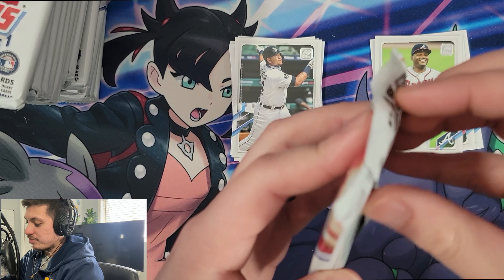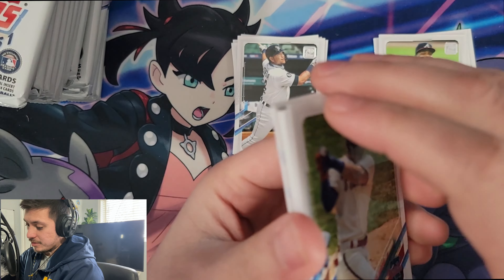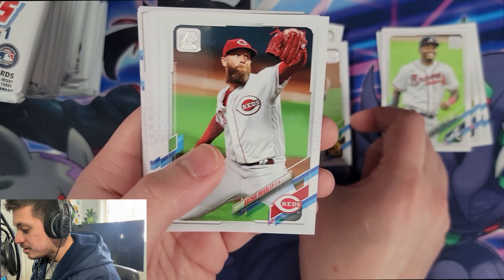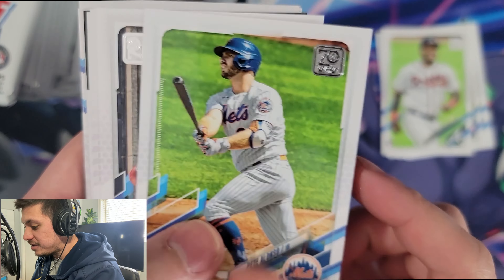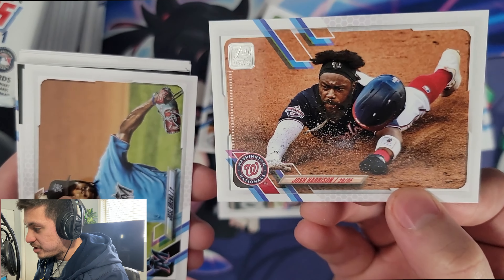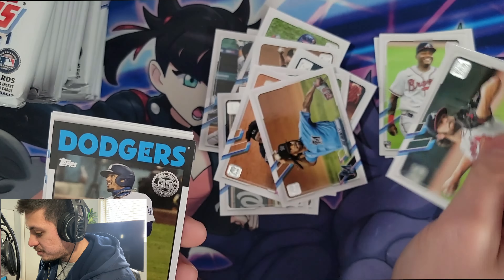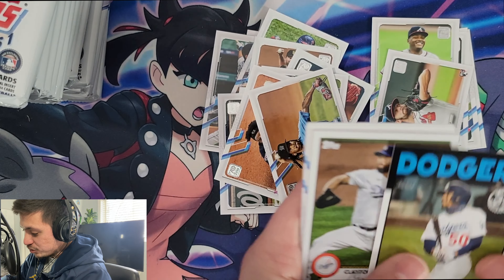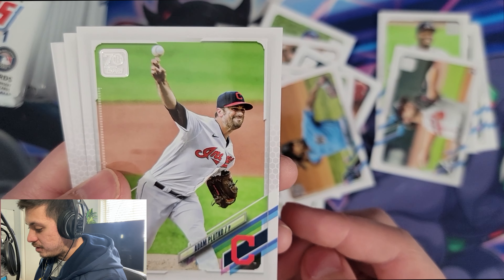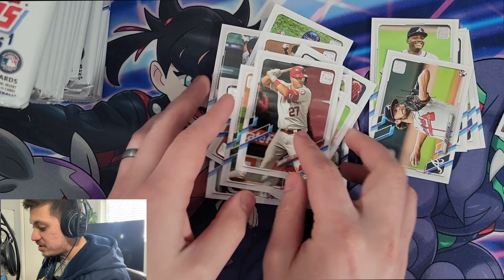So far with all the packs we've pulled it's been a pretty good ratio of rookies to vets, and I'm really liking the inserts. We got a Bryce Harper, Kirby Yates, Archie Bradley, Pete Alonso, a Tigers insert, Josh Harrison, Jose Urena, rookie Ian Anderson, another Mookie Betts — two Mookies in a row — Clayton Kershaw, Adam Plutko, Geo Gonzalez, Wilson Ramos, Mitch Moreland, and a base Mike Trout.